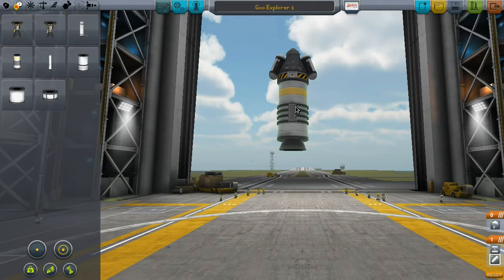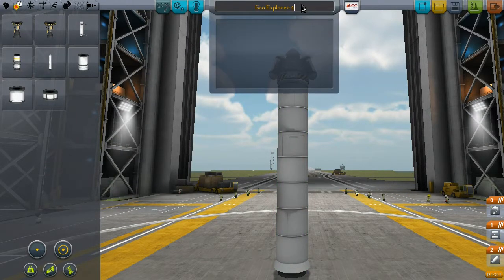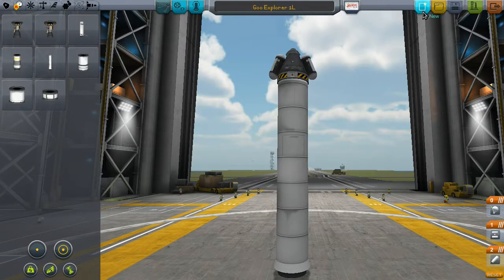So this guy should get off the ground a lot faster and should run for longer, so we should get higher. On the previous rocket I think we got up to around 16,000 feet or something like that. We'll call him the 1L - the long edition. Let's just see how much better we do with the bigger booster.